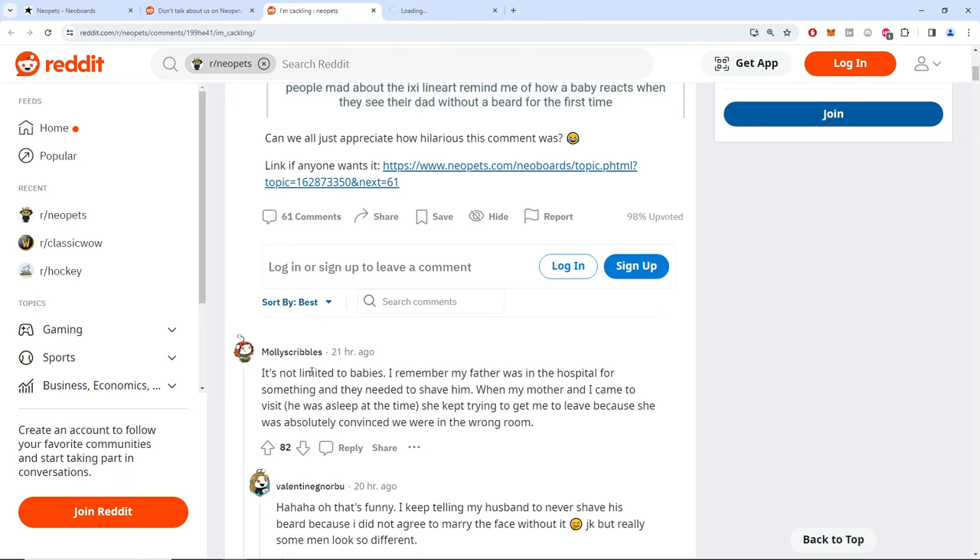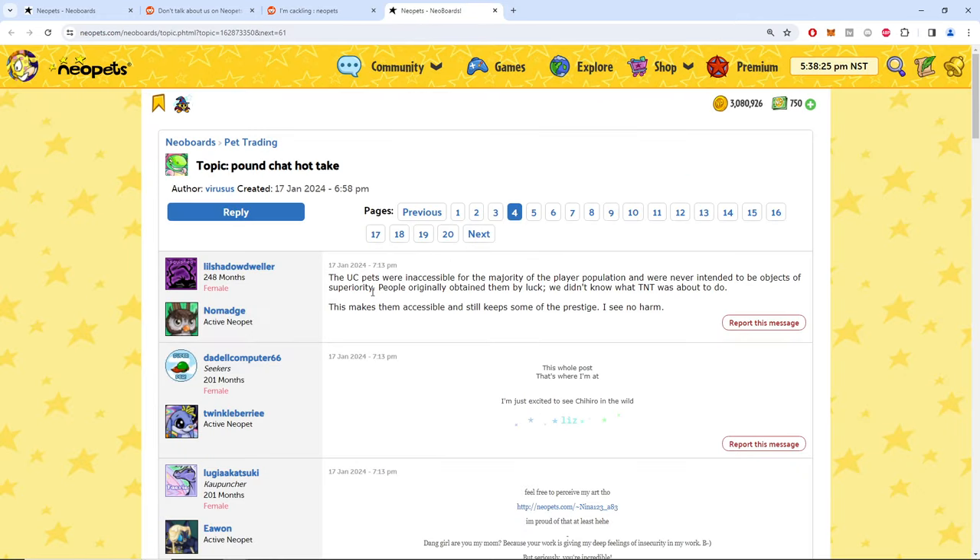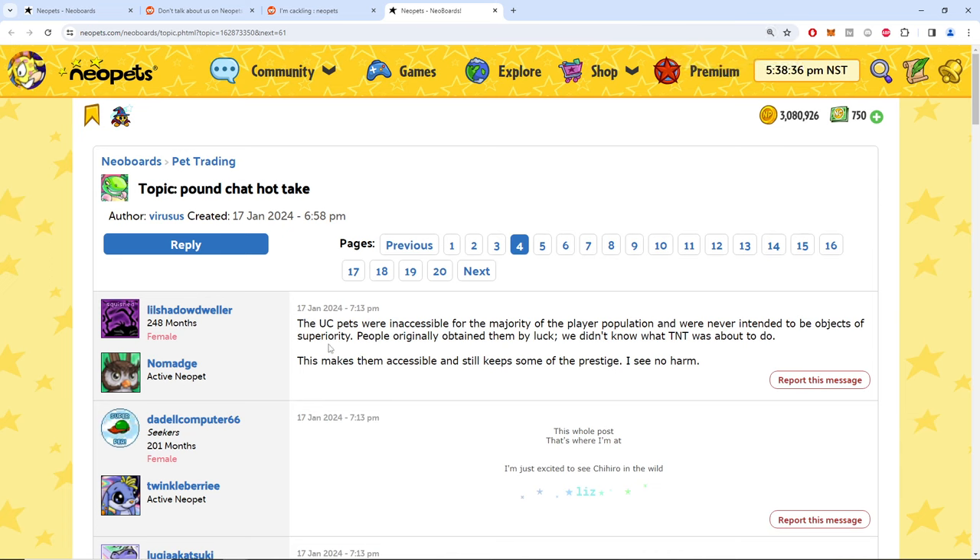Someone in the thread said UC pets were inaccessible for the majority of the player population and were 'objects of superiority.' That's a really loaded phrasing. I don't really follow the whole 'here I am levitating above you with my 20 UCs, you plebs' mentality. If you were trying to trade for one, the owner could be a bit snobbish — they had the power, they could say no. But this change makes UCs accessible while removing the prestige.